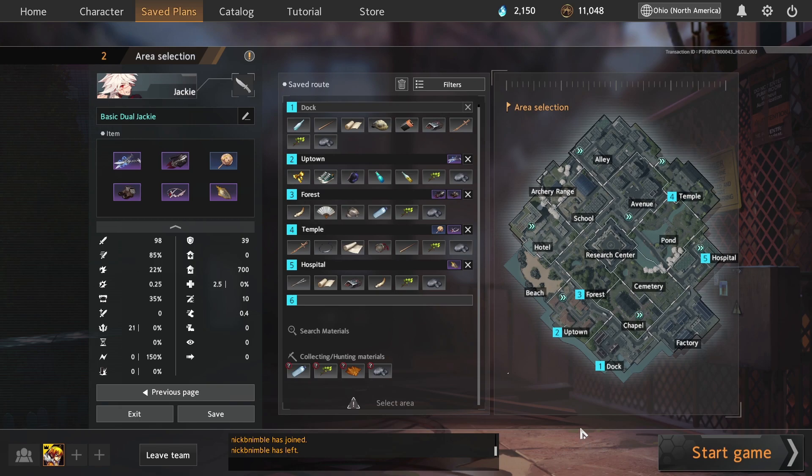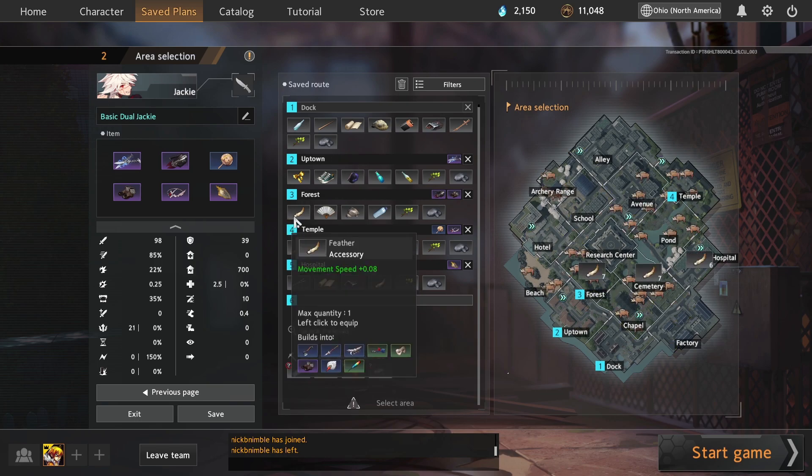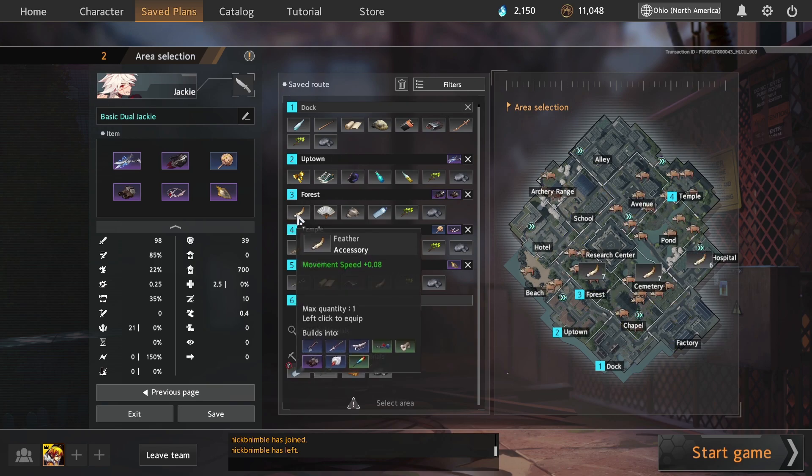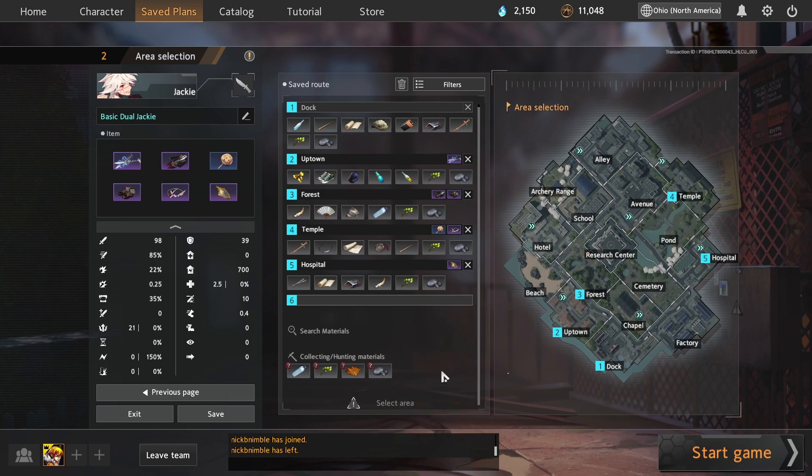You can pretty much take any 1v1 melee; if you're getting to someone's face, they're going to die. The route is pretty straightforward: you can go dock, uptown, forest temple, and then hospital to finish up your build. If you can't find certain objects, always deviate — you can click on exactly what you need to see where you have to go. For example, if you go to forest and can't find a feather, you'll get a feather in hospital. There's going to be a lot of min-maxing to make sure you get everything on time.